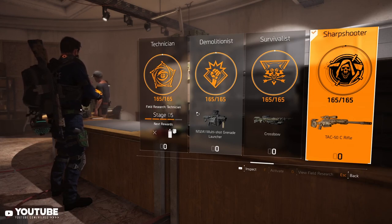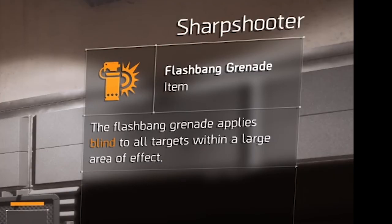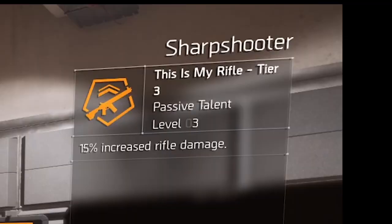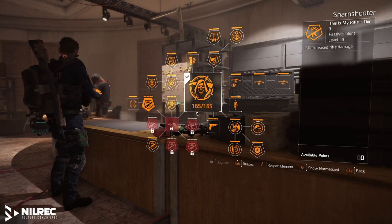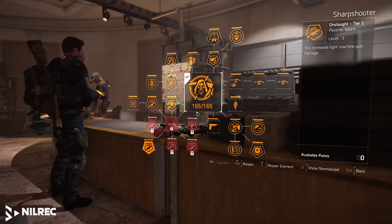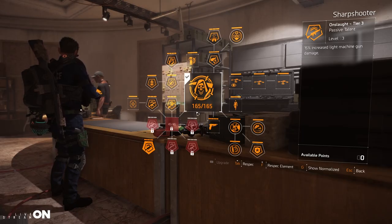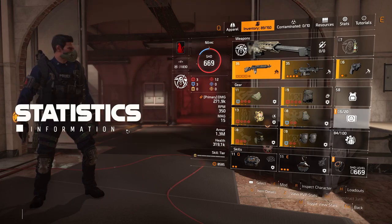For the specialization, I'm using Sharpshooter mainly for the flashbang grenade — it applies blind to all targets within a large area of effect. I also picked up increased rifle damage, which benefits Stage Left, the Perfect Sledgehammer rifle. There's also 15% increased LMG damage, which pairs nicely with Contractor's Gloves giving a bonus to LMGs, so it's good to bring one as a secondary.